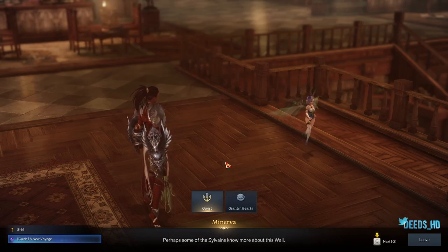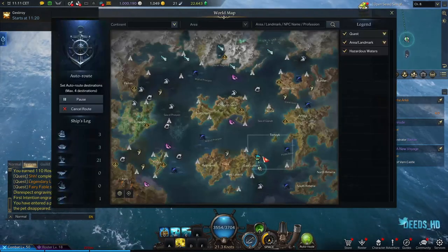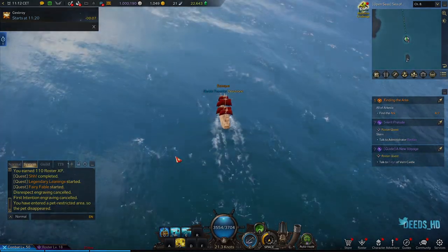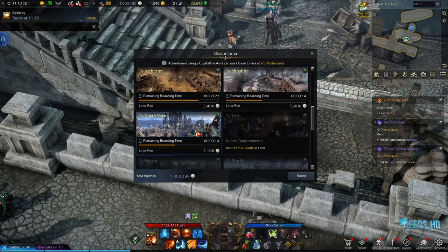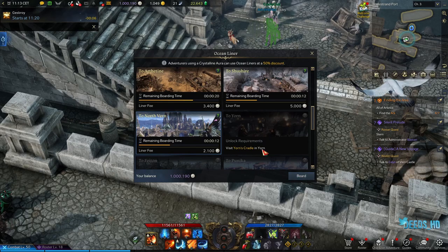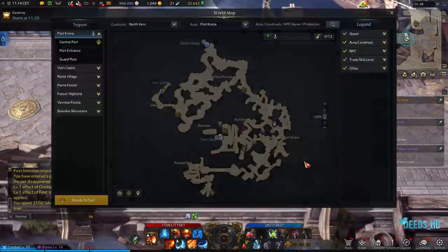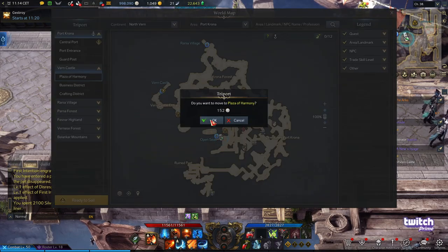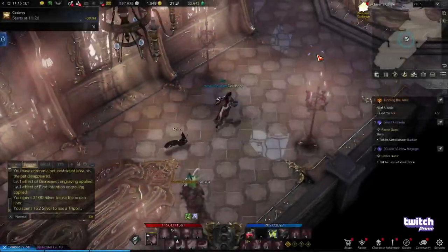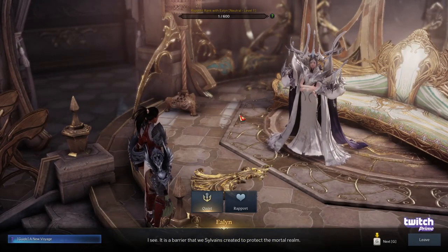Now she's going to ask you to go back to Vern Castle. Head back to Latera, jump on the sea liner again, and head back to Vern. Once you're back in Vern you're going to go see the Queen again — head over to the Plaza Harmony. We're back in the Queen's Castle and we can hand in the quest.